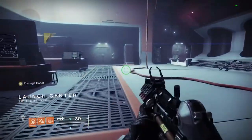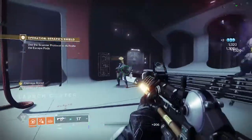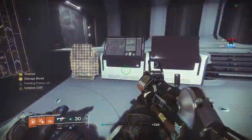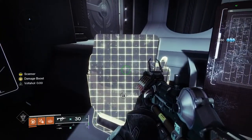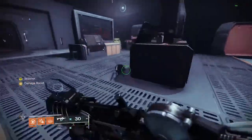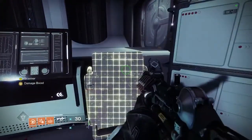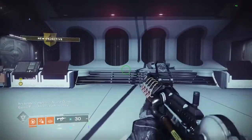First room — enemies are going to spawn and this is where you'll get your first buff. Clear all the enemies out. You'll see one has a yellow icon above its head — that's the scanner buff. Pick this up and you'll be able to see things you normally wouldn't. The first thing you can see is a panel — go ahead and hack it. When you hack this panel, another one turns yellow. Hack that one, and a third panel appears. Hack all three panels and these platforms will drop down, allowing you to travel up into the Seraph station.